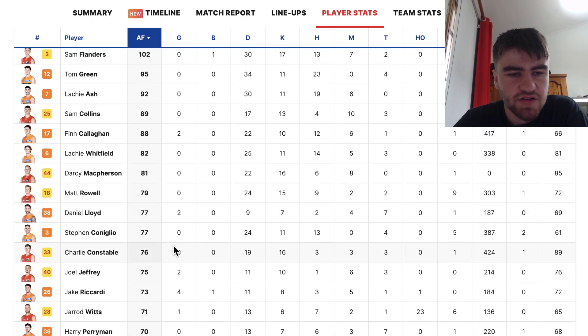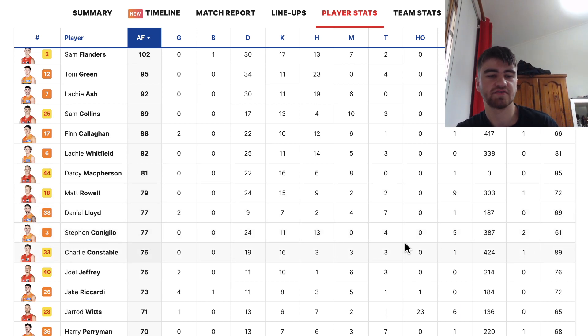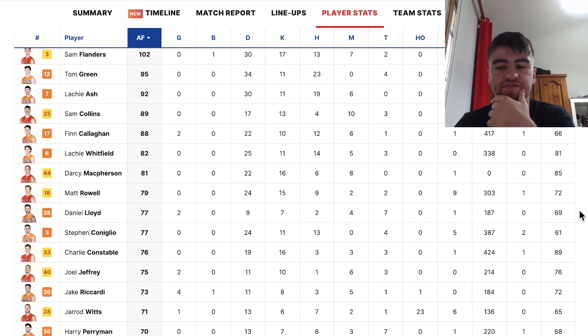McPherson scored 81, Raul was consistently low at 79, Lloyd 77, Cornelio 77 on 61% time on ground. I think Cornelio is almost a better suited player, but looking at Taranto's preseason game, it's going to be a lot tighter between those two than I thought it would be.